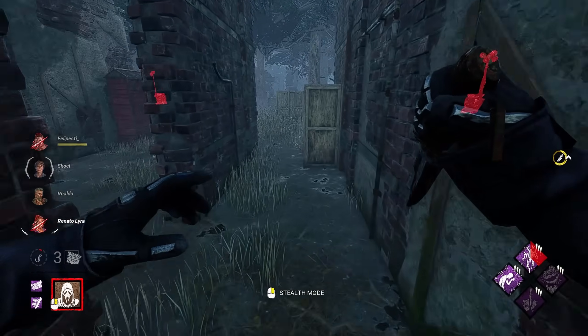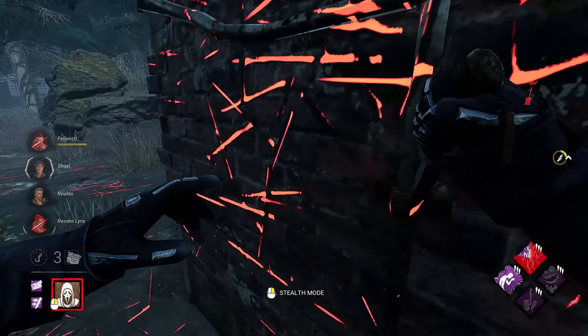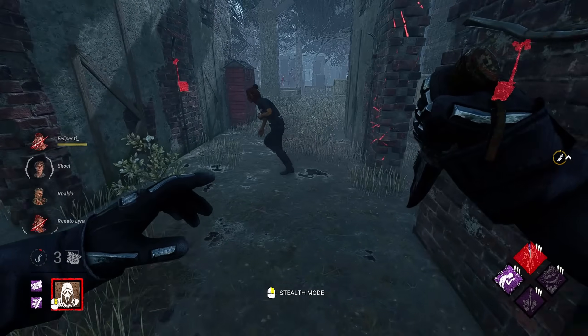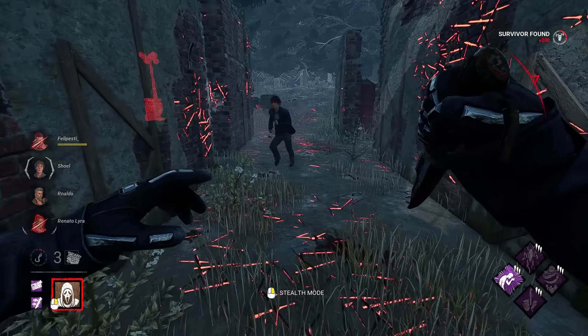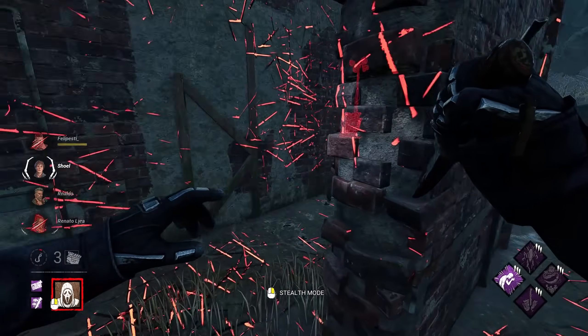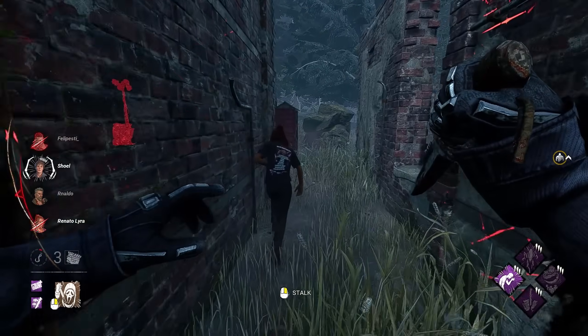Definitely on the back foot right now, out of pressure. But we'll see if we can put this guy down. Not the safest tile. Someone's around here. Not that it matters though, you can't really flashlight blind out of the lockers, but I do want to be able to down him for force hesitation.